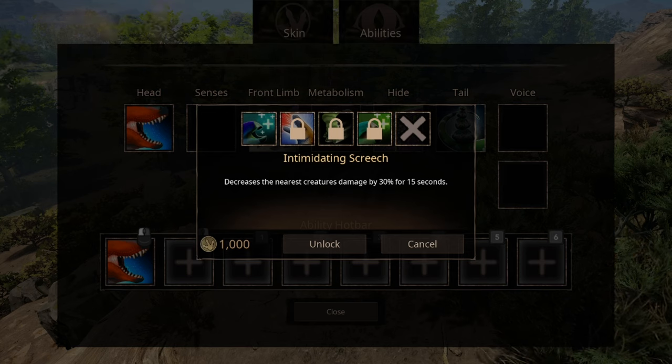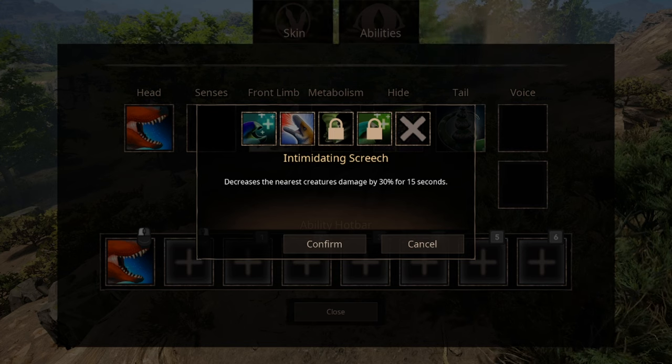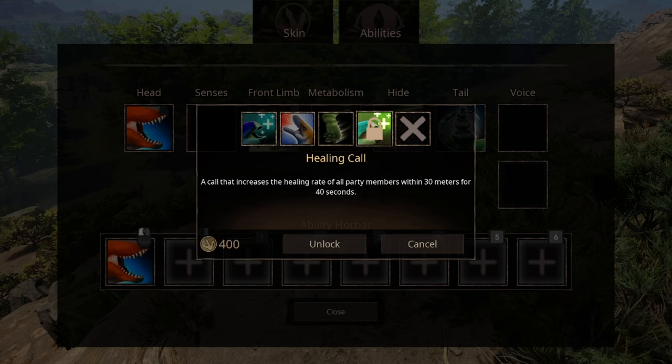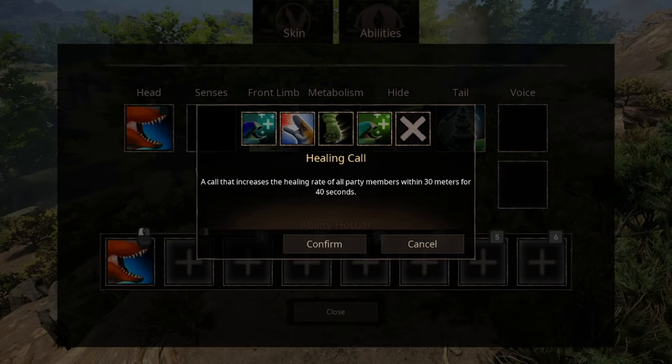Intimidating Screech is also the one that costs the least stamina to use. The third ability is called Hustle, and that increases your group charging speed. The fourth ability is a Healing Call, which unlike Primal Mend — the first ability that only heals the caller — this ability heals everyone in your group within a certain radius. Call abilities 3 and 4 are mostly meant for groups.